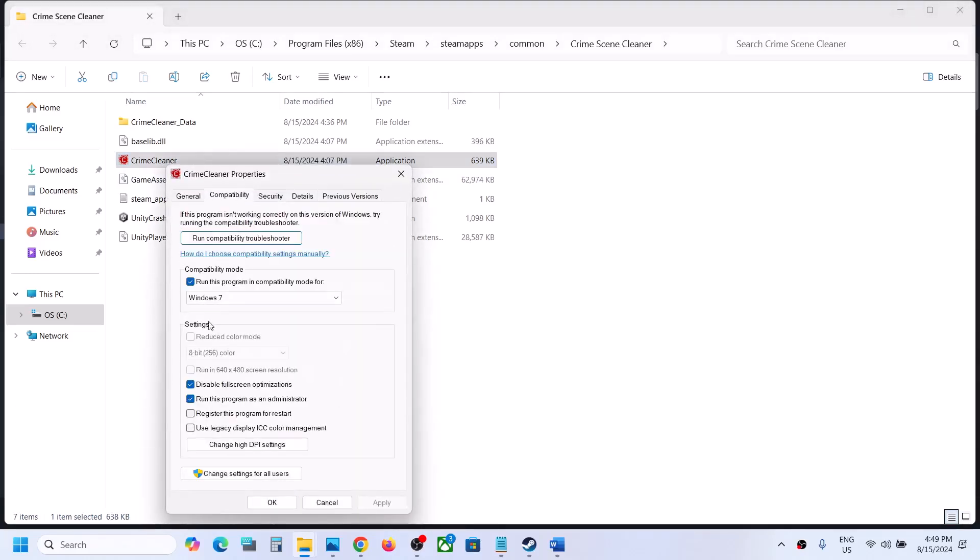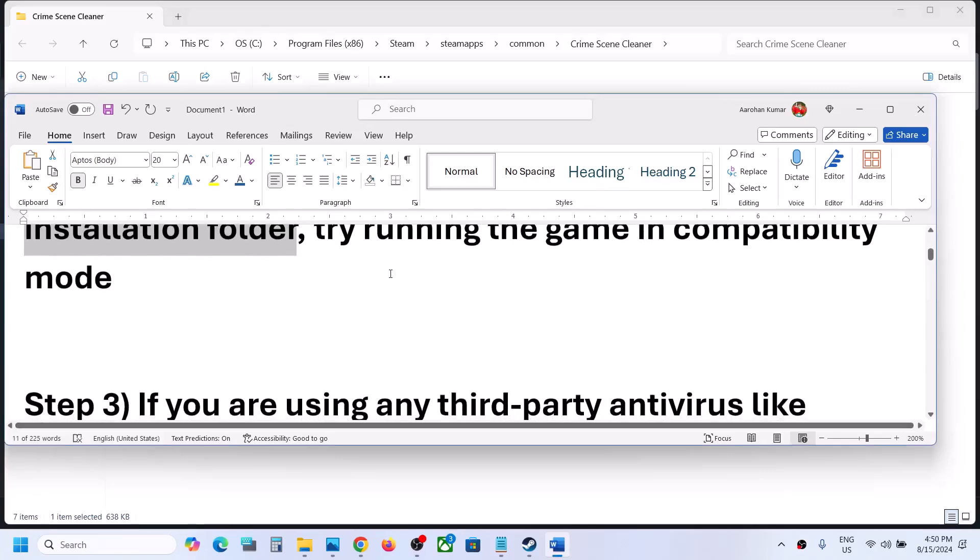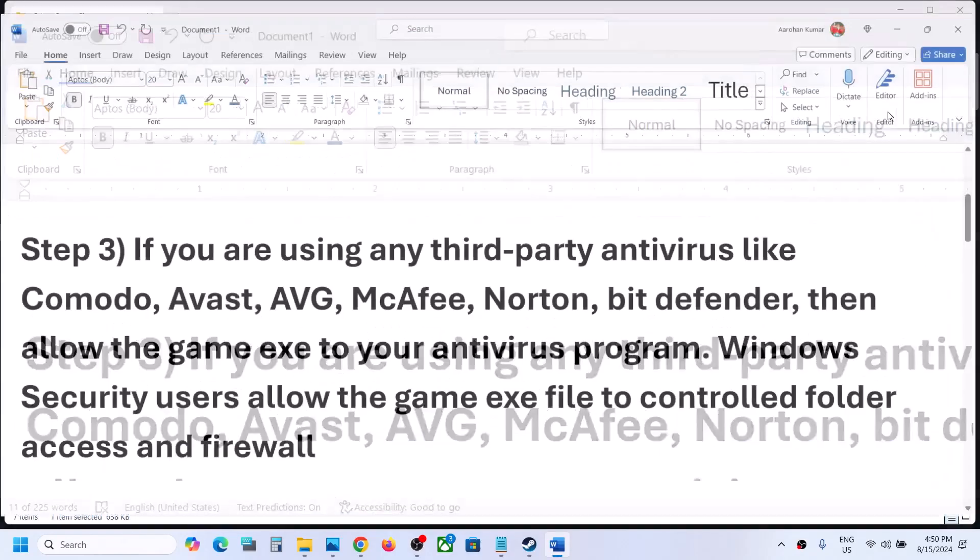Once you have tried all these boxes and it is still not working, uncheck all these boxes and follow the next step. Hit Apply, click OK.